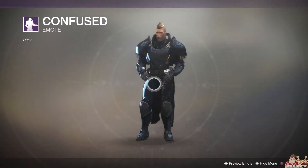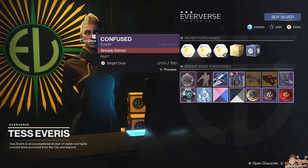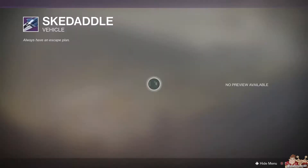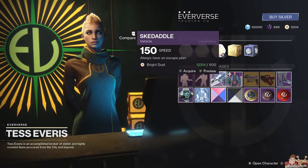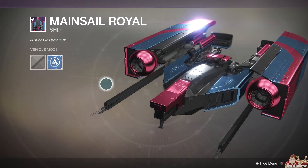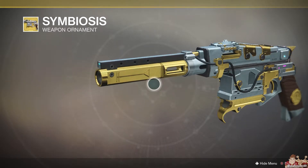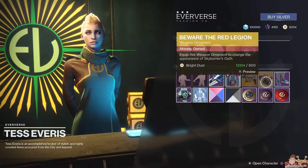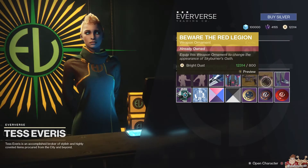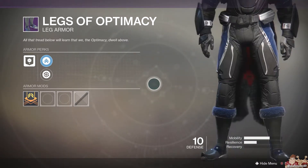As for the rest, nothing really exciting. We have the Confused emote — I like it, I rarely use it. The Floss Dance — not a bad emote, rarely use it. A 150 Sparrow — kind of pointless, but if you don't have one, there you go. Mainsail Royale. A weapon ornament for the Sturm, the Symbiosis — not bad. Weapon ornament for the Skyburner's Oath — also not bad. Legs of Optimacy for the Titan; remember, whatever character you show up with it'll apply for that, whether it's a Hunter, Warlock, or Titan.